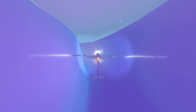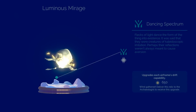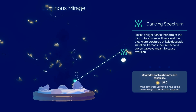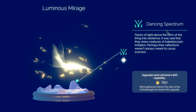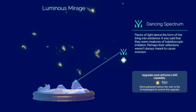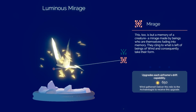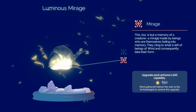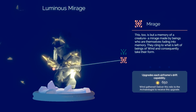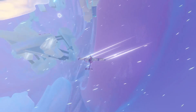Aha! There is a gap. Relic acquired — upgrades each airframe's drift capability. Dancing Spectrum: flecks of light dance the form of the thing into existence. It was said that they were creatures of kaleidoscopic imitation — perhaps their reflections weren't always meant to cause aversion. Mirage: this too is but a memory of a creature, a mirage made by beings who are themselves fading into memory. They cling to what is left of beings of the wind and consequently take their form.